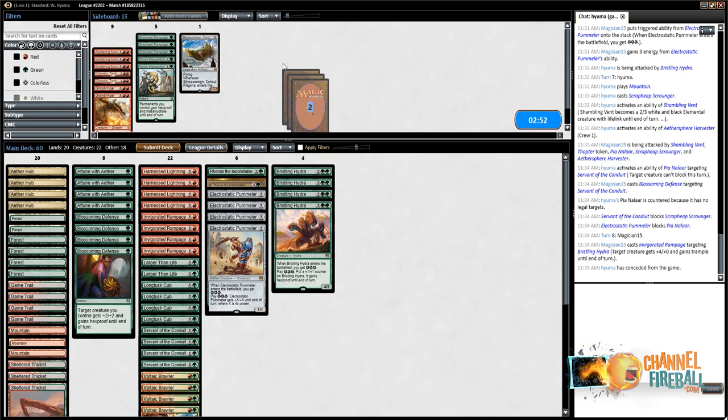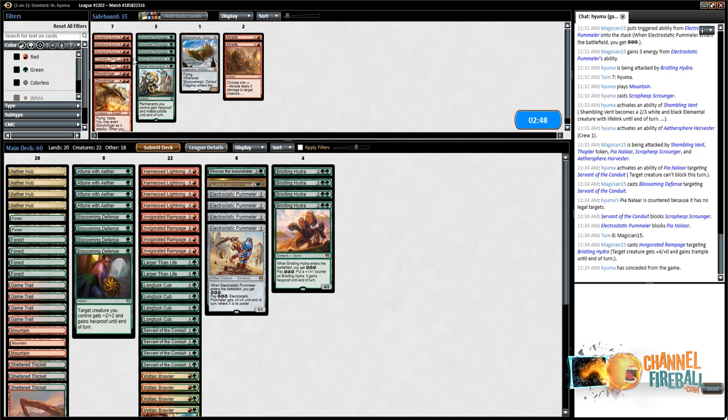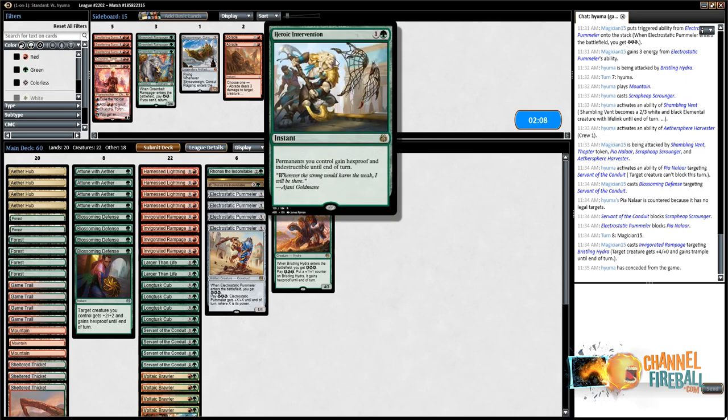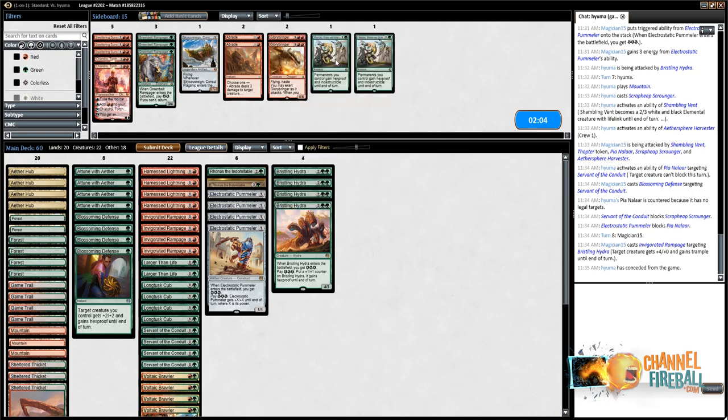Sideboarding for game two: definitely want the Abrades. Glorybringer is obviously great. Chandra I don't think is as great on the draw. What do we actively dislike? On the draw I'm not sure I should be trying to combo as much. They're going to bring in a control package, possibly more removal. We could bring in Interventions, but that's more for Wrath-style effects like Sweltering Suns, Kozilek's Return, Fumigate — not really what we're looking for here. Trimming Larger Than Lives.